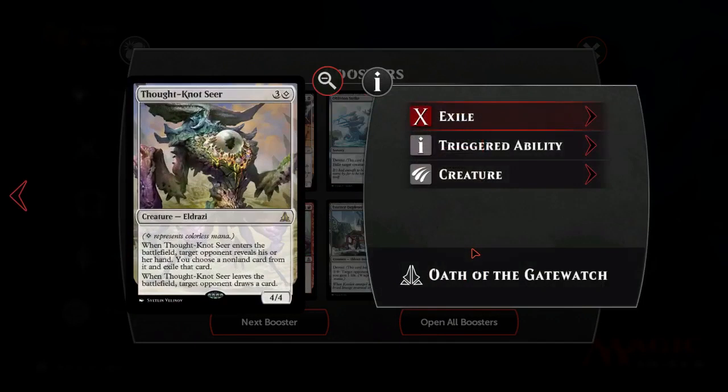Thought-Knot Seer is probably the best card in this set - maybe Nissa, maybe Advocate, but Thought-Knot Seer is one of the best cards. If you could just play this for normal mana it would be absolutely busted. A 4-mana 4/4 is good. The fact that you only need to spend one colorless is very reasonable - if it were two colorless it'd be a different story. It's not so easy in Duels though, since we have less good colorless lands and no Pain lands.